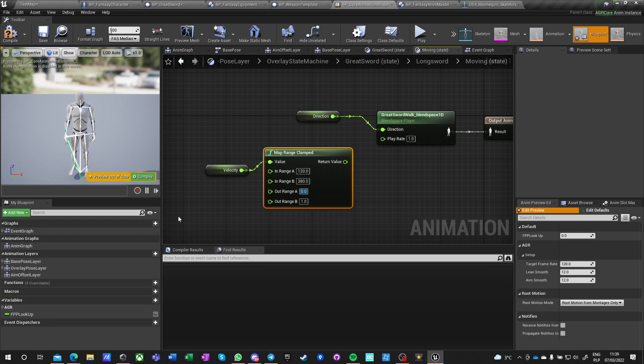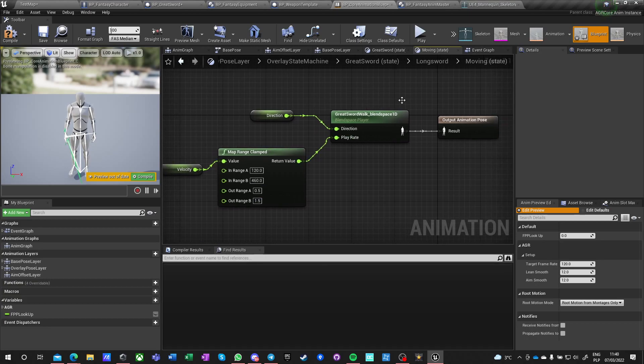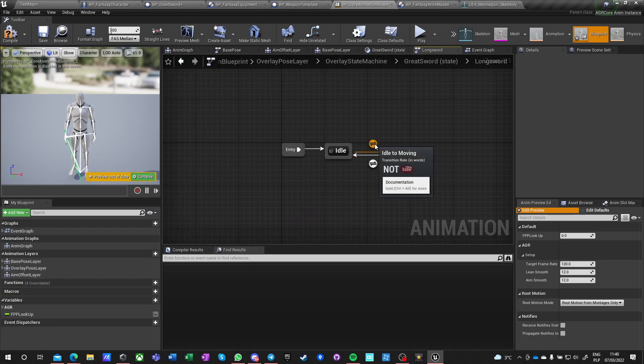Using map range clamped: for velocity between 120 and 380, map that to 0.5 to 1. Slowing animations below half looks awkward, so 0.5 is the minimum. Then let's say 460 maps to 1.5. So we have different play rates here — this is done.